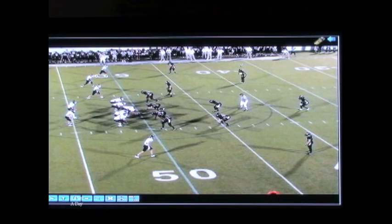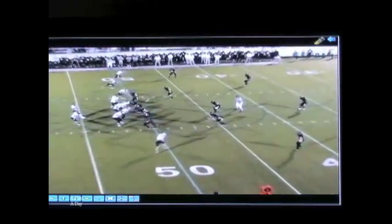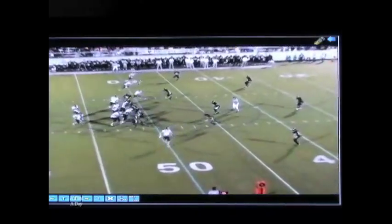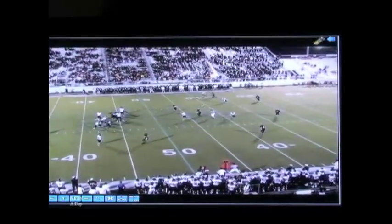The quarterback's first read is the safety. If he's back, then he's looking for the sit by the number two receiver. If the rover is in our throwing lane to the number two receiver, then we'll drop the ball to the shallow. Our receiver can't win, so he sits for the open hole. The quarterback sees the throwing lane, anticipates, and delivers the ball.